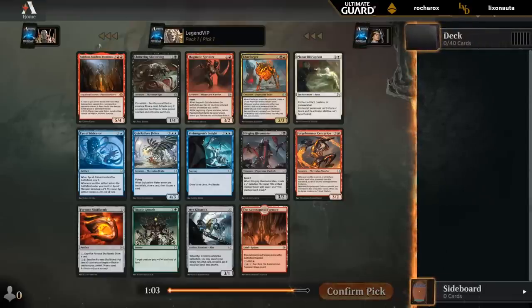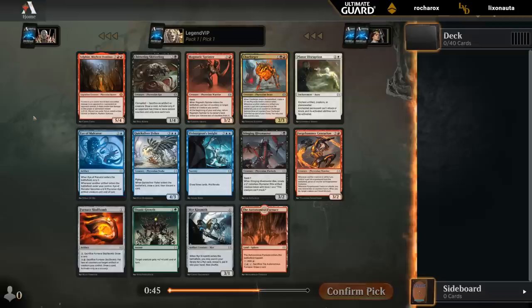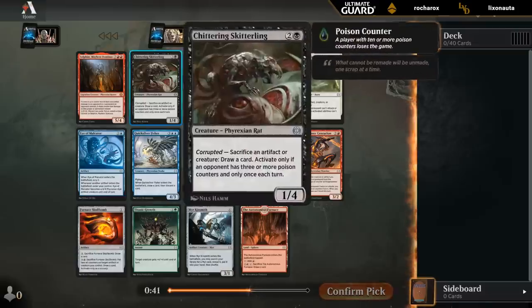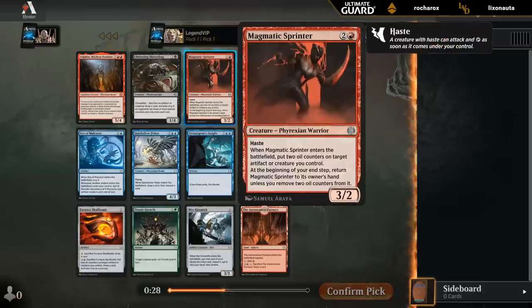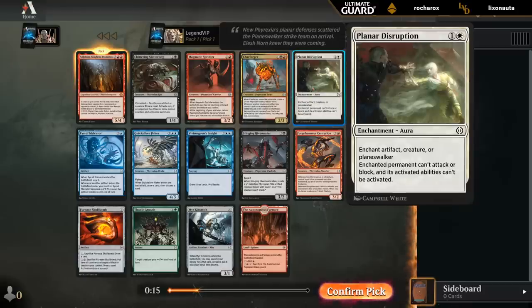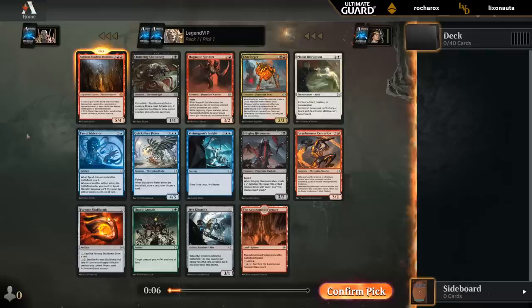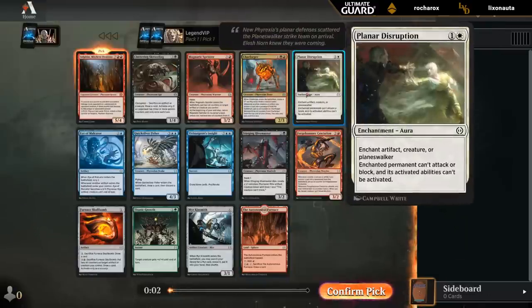Pack one, pick one: we've got Solphim, Mayhem Dominus — a pretty good mythic rare. There's not a ton of burn spells to double up with Solphim, and a couple creatures that could also work with it, so not necessarily the best Phyrexian horror, but easily worth first picking. Planar Disruption would probably be the second best card in the pack, and you could make an argument for taking it over Solphim, but we don't get to play with rares very often, so I'm going to try out the mythic here.